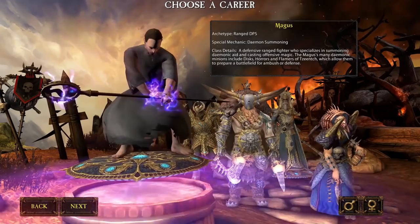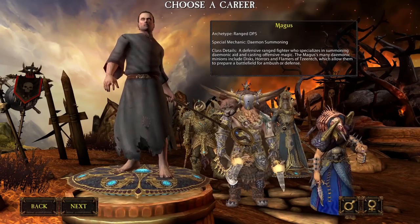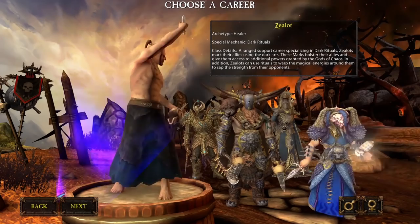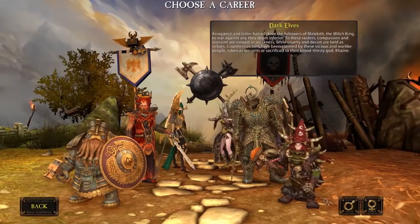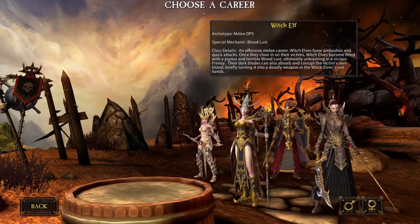Next is the Magus — a long-range DPS class with a stationary demon pet they can summon, good damage dealer that excels at AoE damage. Finally for the Chaos, the healer class is the Zealot. They're a really good, basic intro healer without a special mechanic to worry about, so if you're looking to try healing, they're a good place to start.